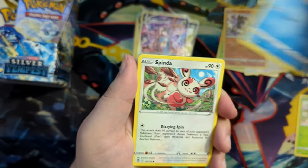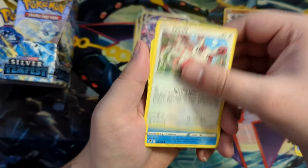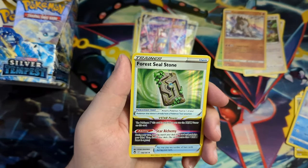Venonat. If I go on about the last opening — it was Lost Origin. Lost Abyss is the Japanese one. Oh nice — the Forest Seal Stone.